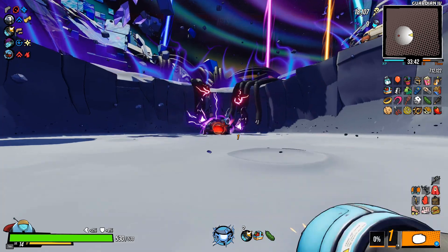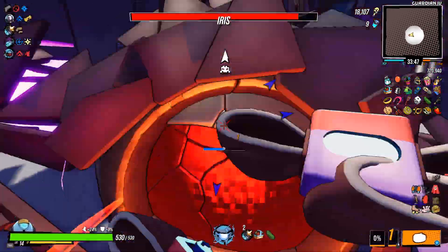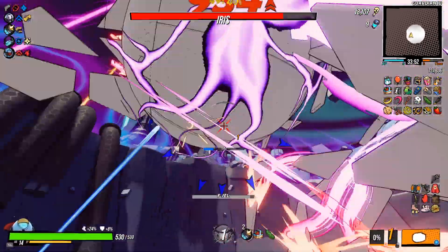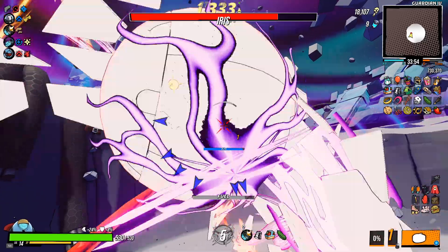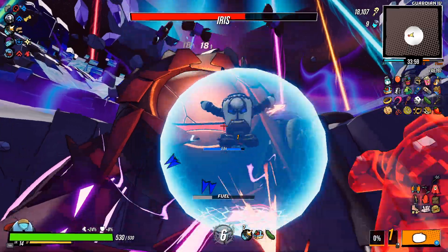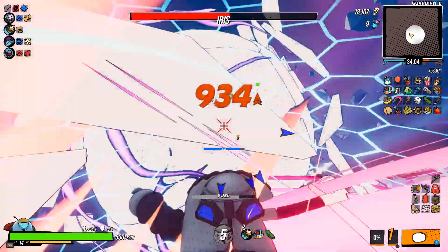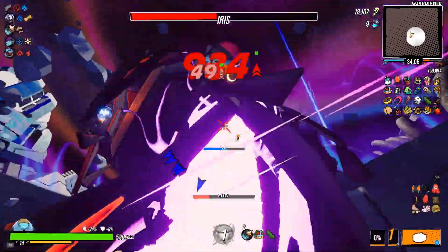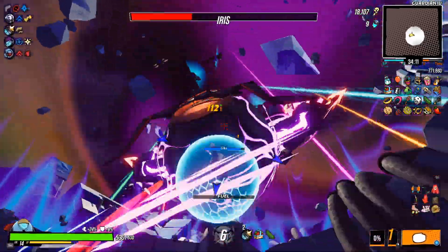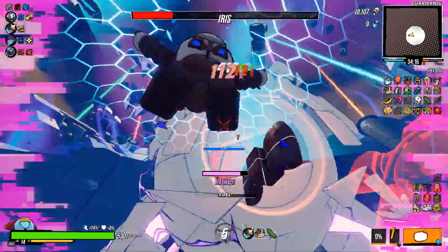If you want to see more build videos that cut out most of the run and just go to the end like this, let me know. If you want more in-depth ones with the full runs, also let me know — I'm kind of lost on what content format to go with. Here we go — same Ranger bug, it just bugs out and won't attack, so I'm free to sit here. There you go, 101 of how to bug out a boss.